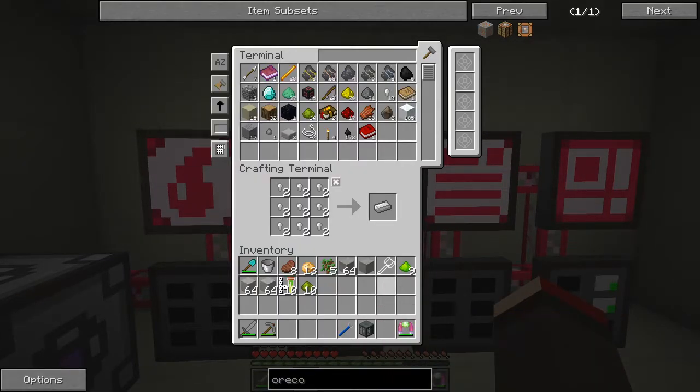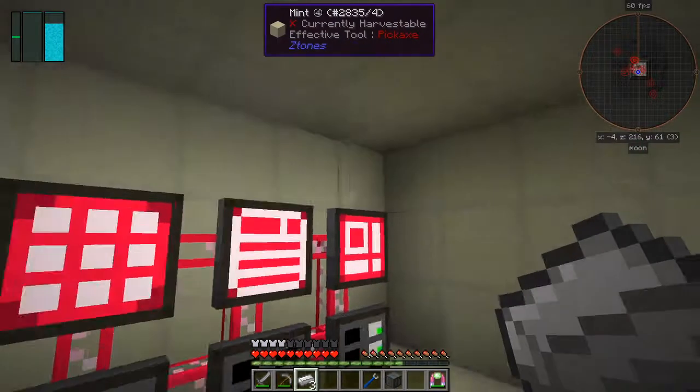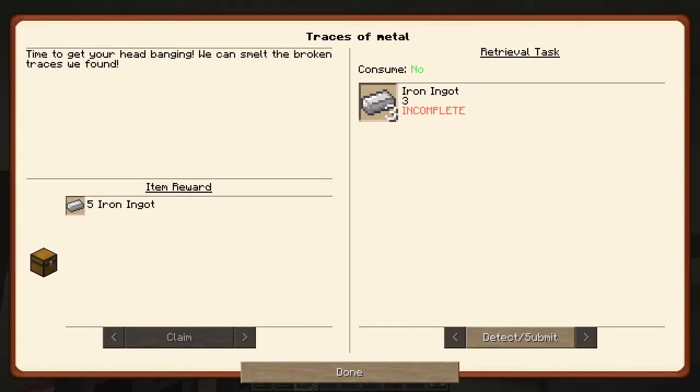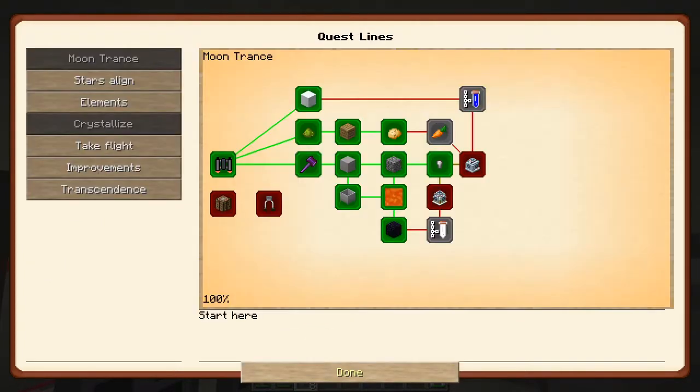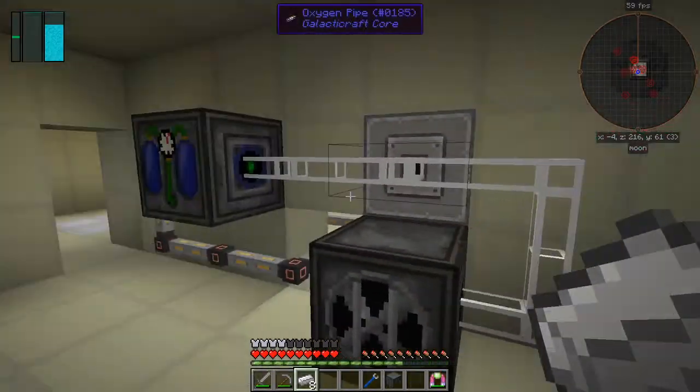I'll put those into there and I think we can get our three ingots — which we can. Let's get rid of that and look at the quest again — detect and submit. That gives us eight ingots. That leads us on to: we've got carrots, retinol, and then the next one requires making a chemical synthesizer. We'll get 64 carbon and a loot chest.